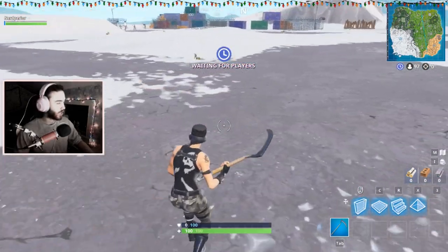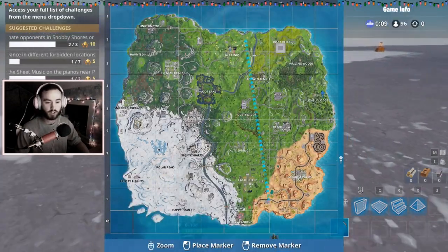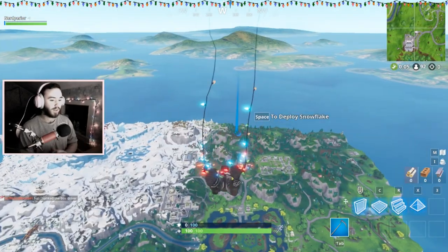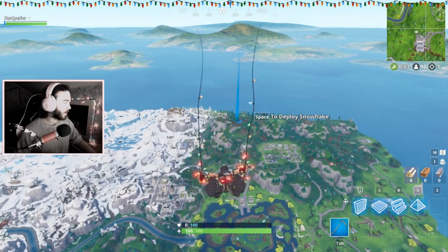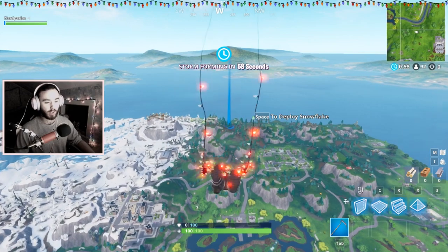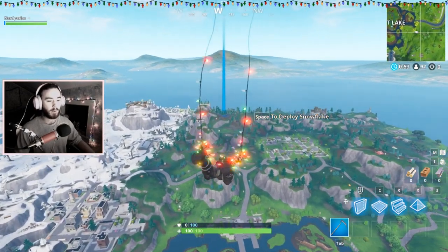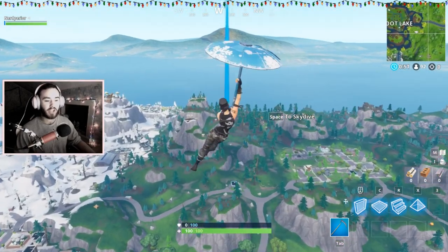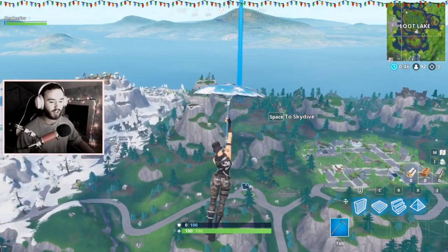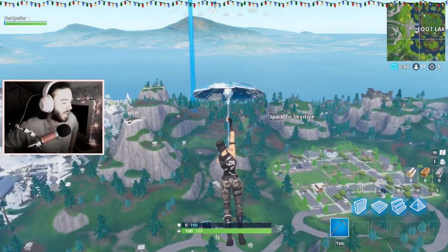So when you do the Hannah Baker challenge, you want to land somewhere where there are mats — somewhere like Wailing Woods, Lonely Lodge, or the mansion. You want to land somewhere with mats. This is one of the hardest challenges you might ever come across in Fortnite. I see people doing challenges like drop a gun every time you kill somebody, real creative challenges, but I made up this one myself — it's incredibly hard.